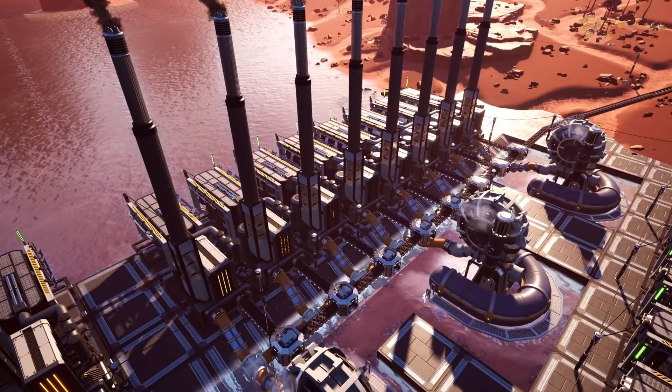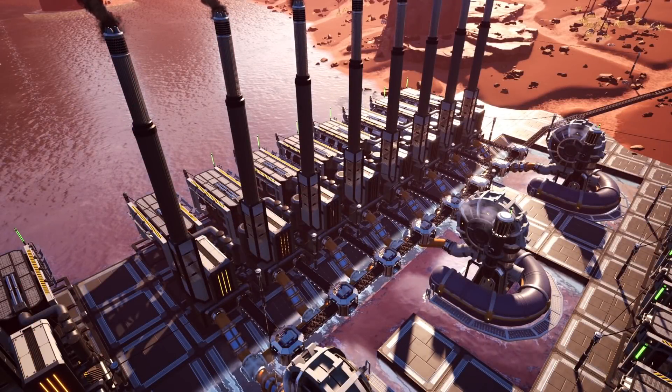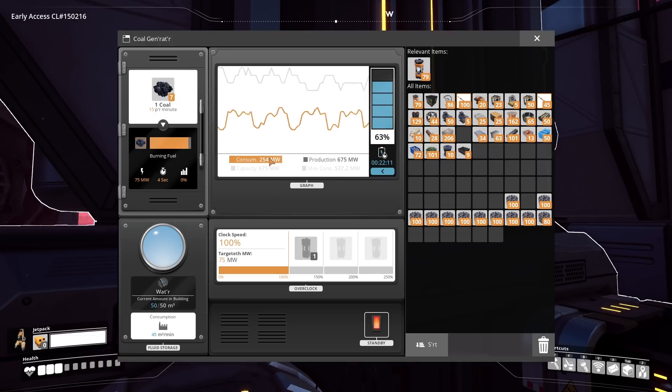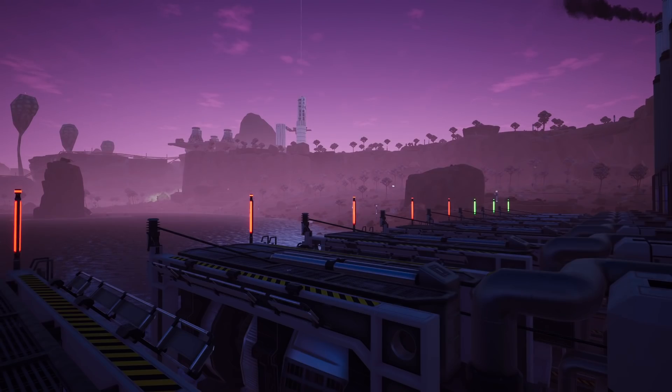And with that out of the way, we're back to the factory. The first thing we need to talk about is that rather than power plants scaling up power production according to demand, they now run at a flat 100%. This means that if you haven't calculated your coal power plant's resource intake, you may find that your factory keeps turning off and on, such as here.